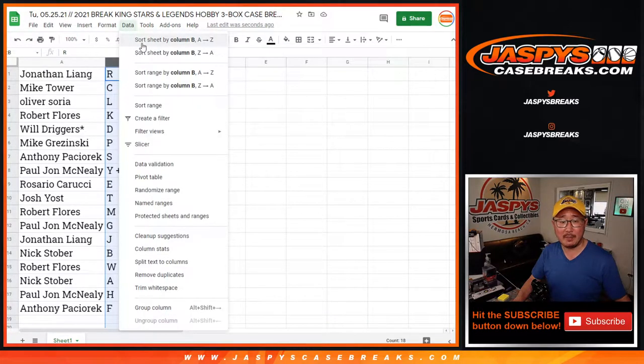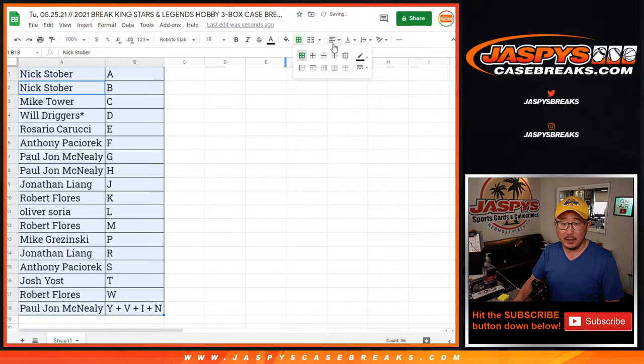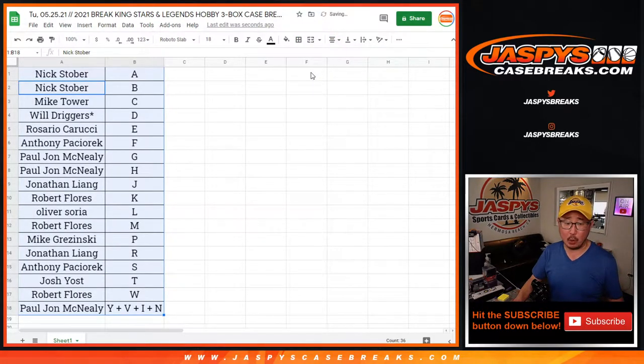Let's sort alphabetically by letter. We're going to pause the video, and when we come back we're going to see if there's any trades. Then we'll have the break. Stick around — BRB.